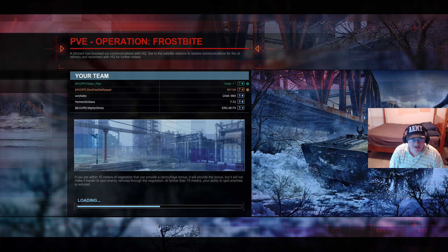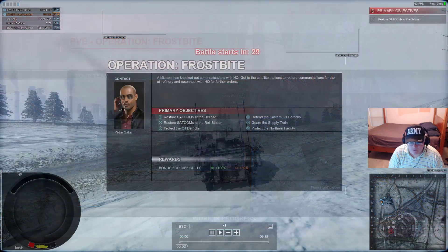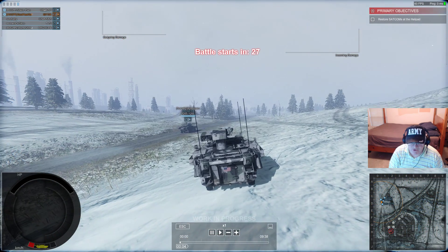All right, you can see we're on the Frostbite map. We have three main battle tanks, although two of them are Tier V. And we have another tank destroyer, the ERC-90 F4 — a very good tank destroyer.